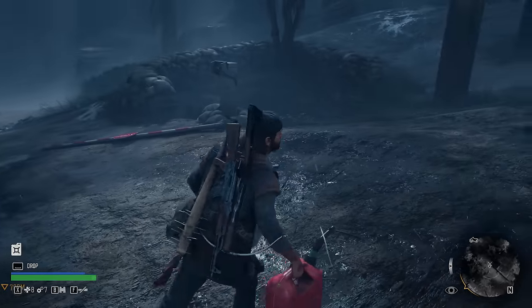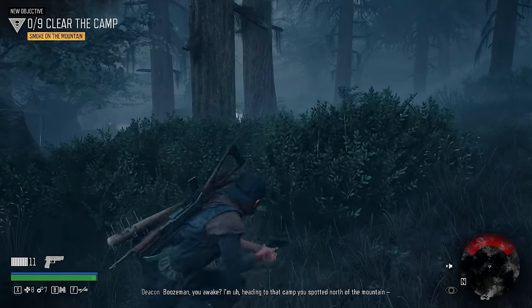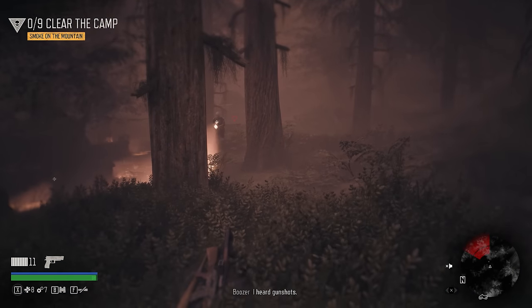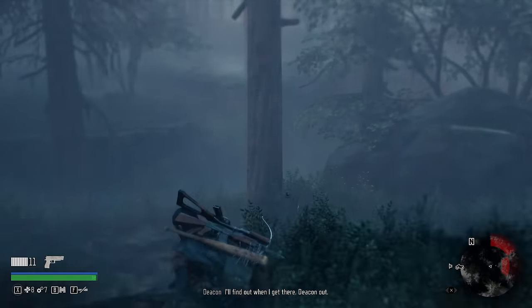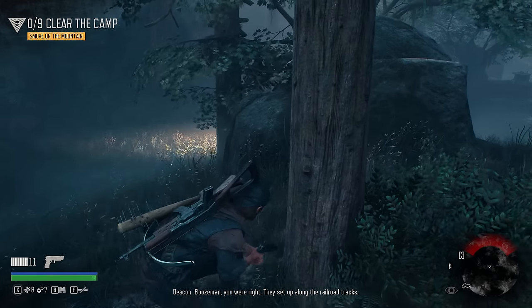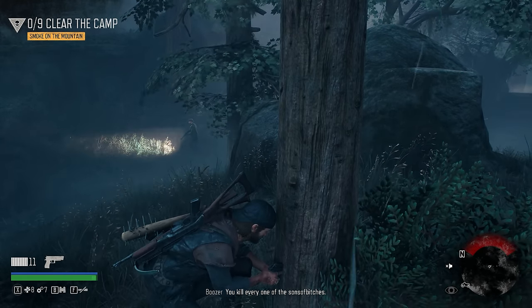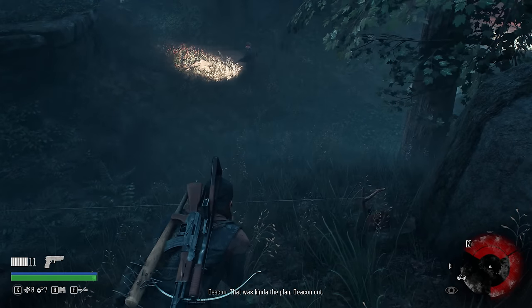Booze man, you awake? I'm heading to that camp you spotted north of the mountain. I heard gunshots - might be an ambush camp. Find out when I get there - Deacon out. Booze man, you were right - they set up along the railroad tracks. Kill everyone, sons of bitches! That was kind of the plan - Deacon out.